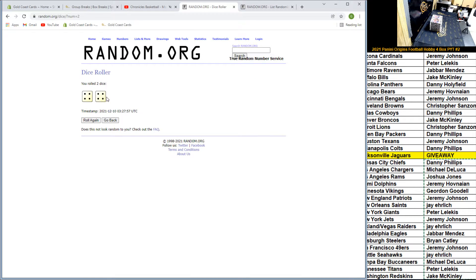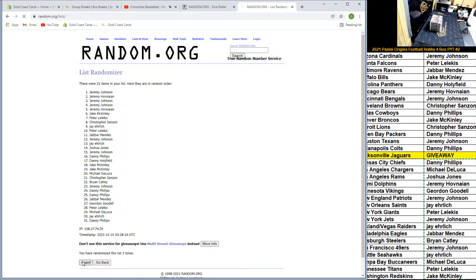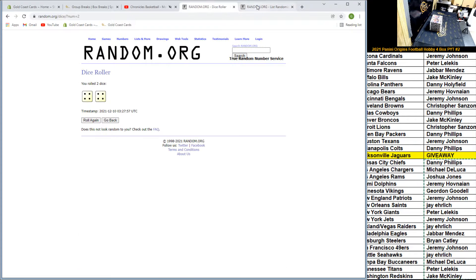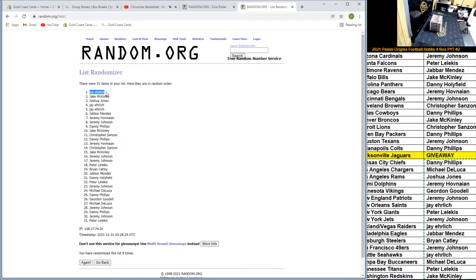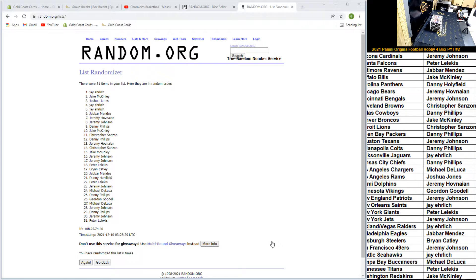Four and four — we got a hard eight! Where are my craps players at? Eight times on the list, top spot, top name gets the Jaguars in the break. Best of luck everybody. Four and four, eight times — good luck. Eighth and final time, top spot gets the Jaguars. That is eight times four and four — J Privilege gets the Jaguars! Congratulations J!